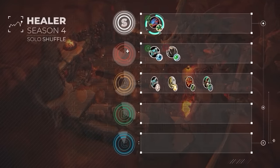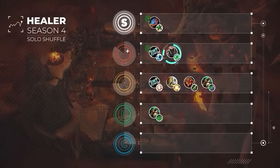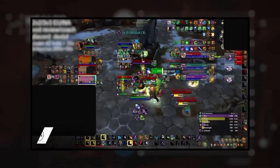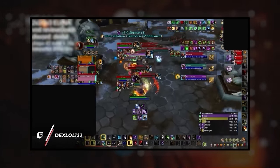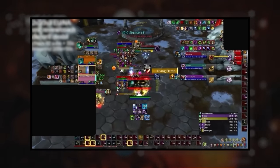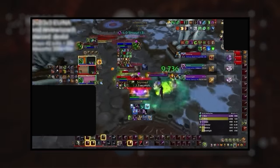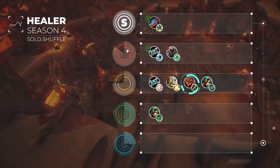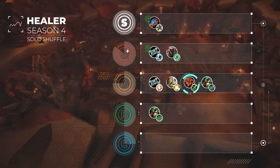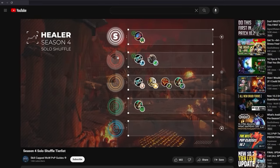That brings us to our updated healer rankings for season 4, where we predict dragons will reign supreme. Even though we didn't talk about Resto Druid, we still expect them to be good, but the continued rise of evokers could present a big issue as AoE dispels make Resto feel very sad in solo shuffle, which is why it will be moving down half a tier. Resto Shaman is another spec we are monitoring — they've lost a really good tier set which seems to have hurt their healing output quite a bit, and we'll update you if we think they need to go down a tier.